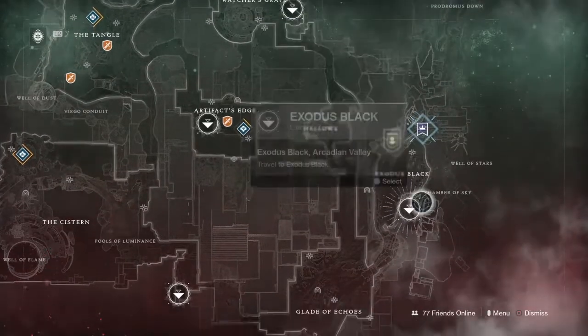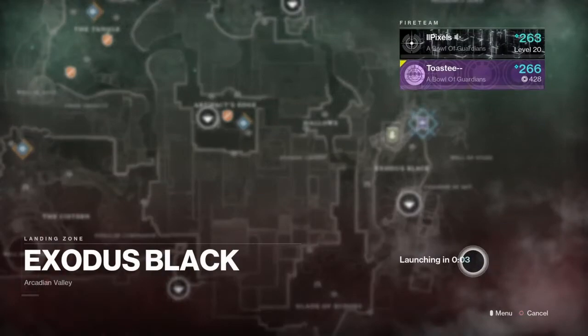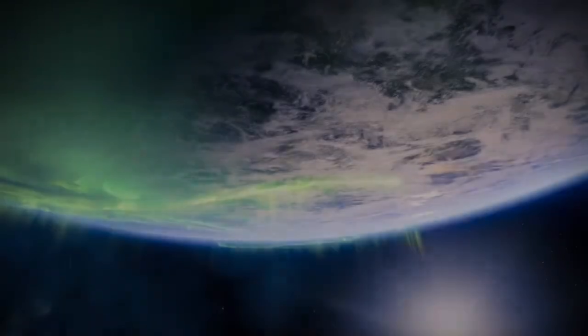After you go to Tyra, you guys are going to have to return to Nessus. You're just going to have to complete this mission here on the Exodus Black — it's a strike — and then midway through the strike, you're going to have to find a servitor called Kennex-7. And that's pretty much the whole quest, guys.